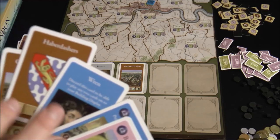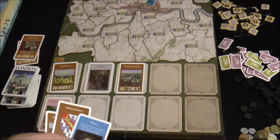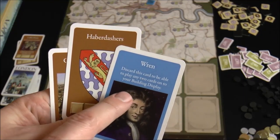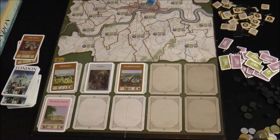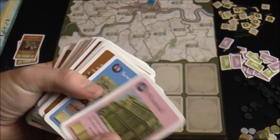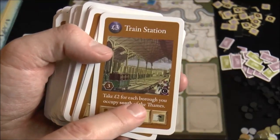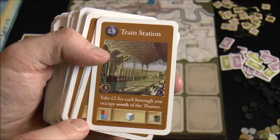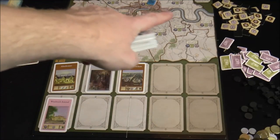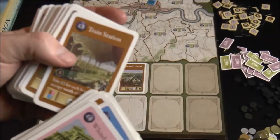Some cards here have no ability at the bottom, so there's no reason to ever activate them — but when you play them they might say 'discard this card to play any two cards onto your building display.' There are lots of different special abilities: banks where you put money and get it back later, train stations that say 'take two bucks for each borough you occupy south of the Thames,' and you can discard them to reduce poverty.